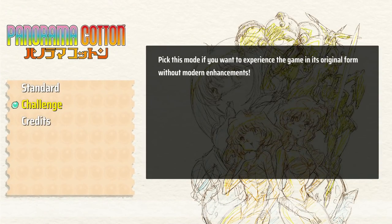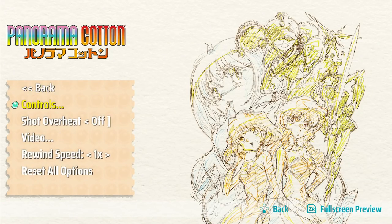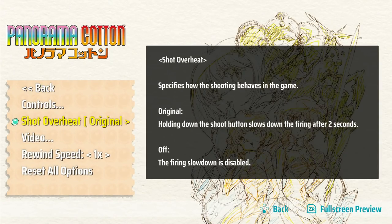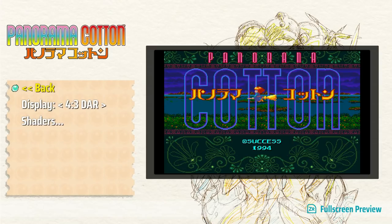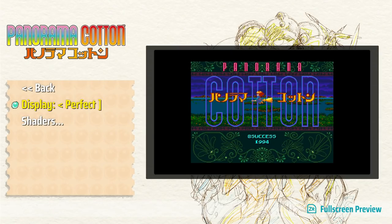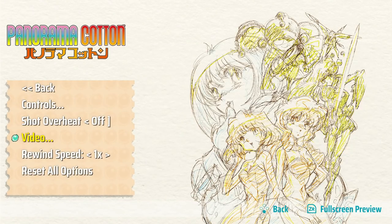The third installment in the Cotton series is Panorama Cotton, a late Sega Mega Drive release. Now you can play it on your Switch or PS4. Like Cotton 100%, it has different control options — you can turn shot overheat off, which is really important in this game. There are different shaders and save states. You can play it old school or pixel perfect, and adjust your settings however you want.